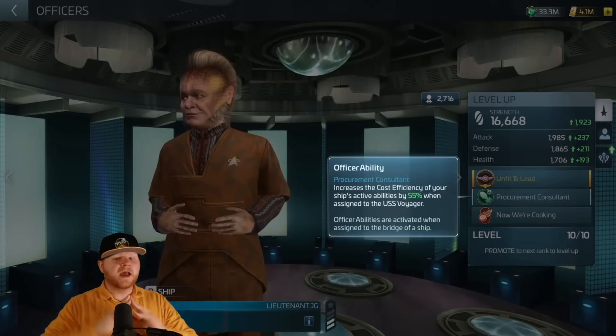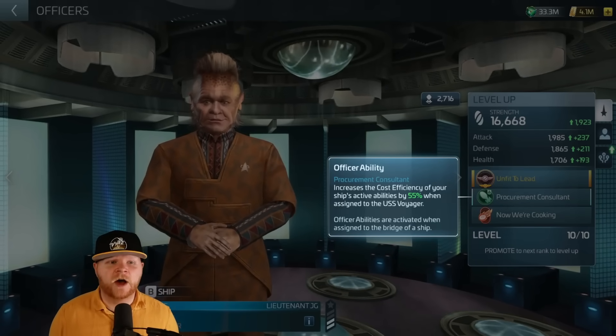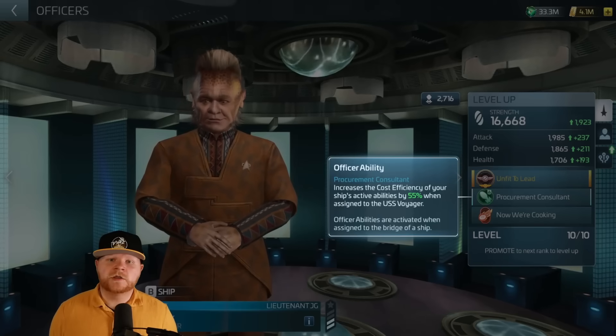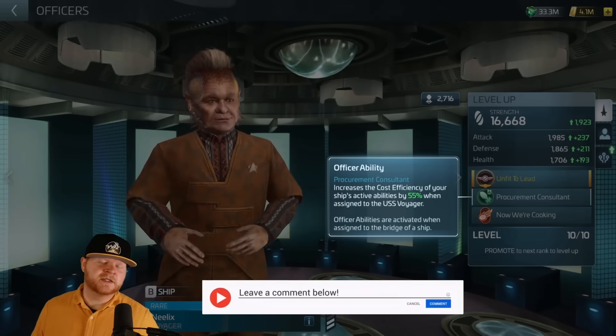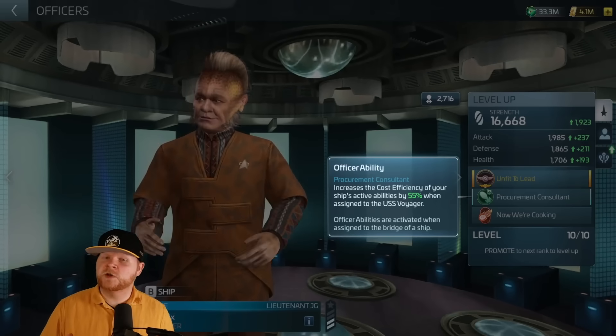But this one is for me — I have a tier two — increasing cost efficiency of your ship's active abilities when assigned to the Voyager. That is the summoning ability that the Voyager can do. Scopely was kind enough to give me this officer so I can make this video and explain how he actually works.